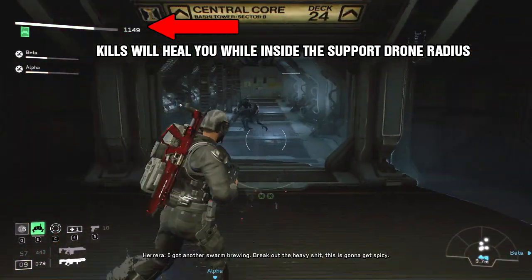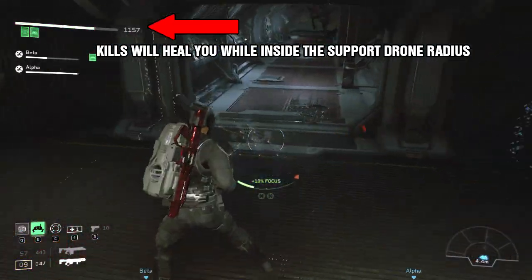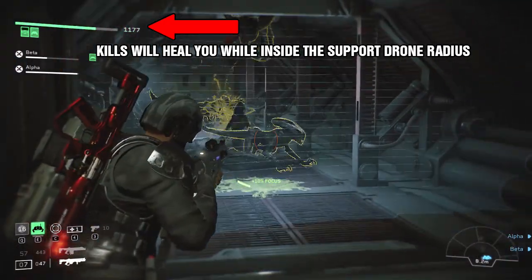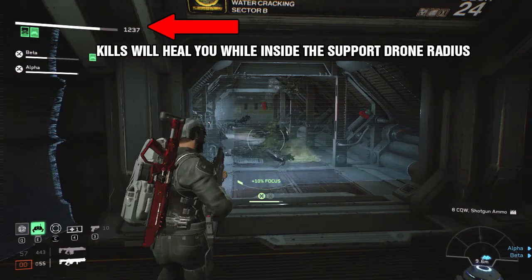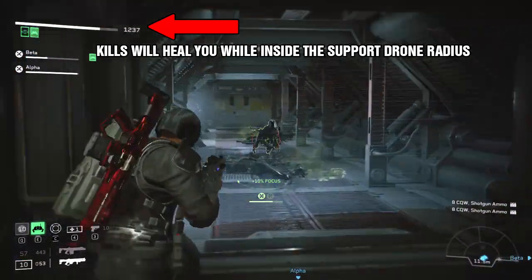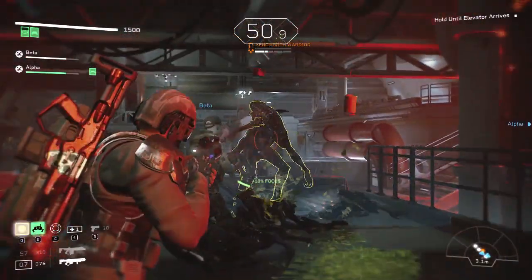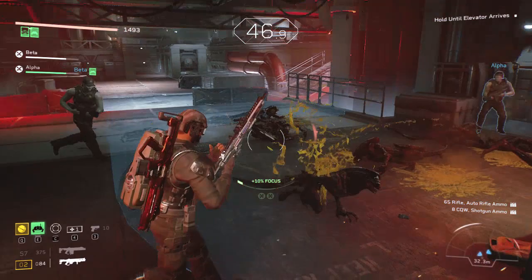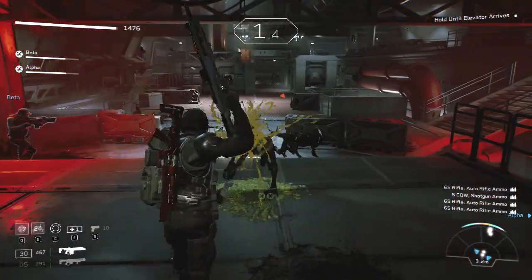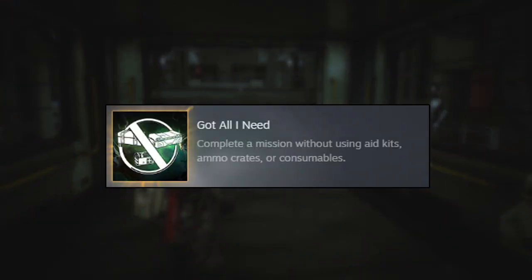Even spitters go down pretty quick with the tactical shotgun or the pump shotgun. In this area, all the enemies are going to come down a hallway, so run to the entrance, plant the Support Drone, stay within the radius, and start shooting as many as you can — upon each kill you will regen your health. Once you make it to the very end and kill the boss, when the elevator door opens don't wait, just jump in and you're done. Achievement unlocked.